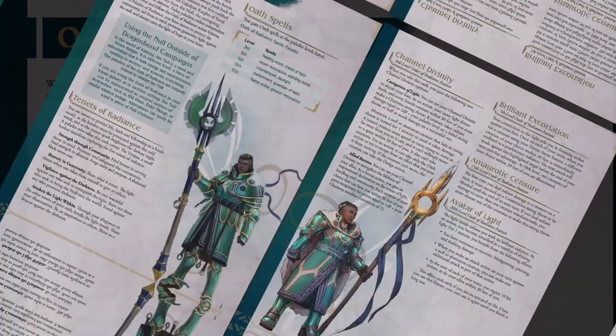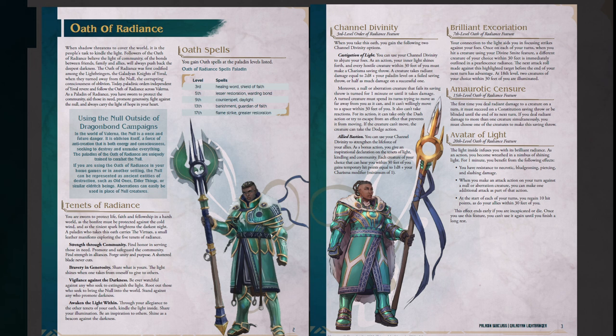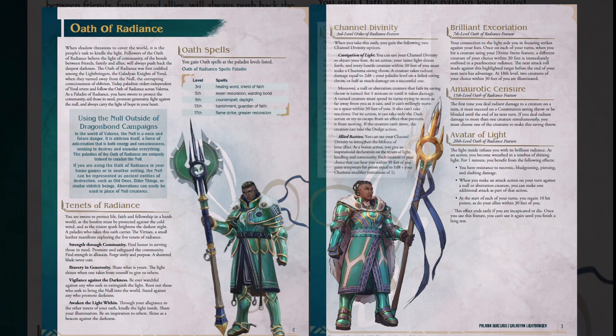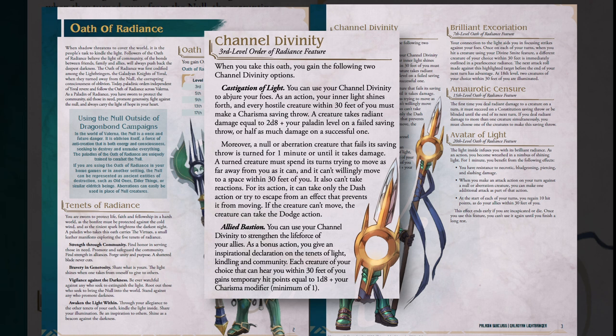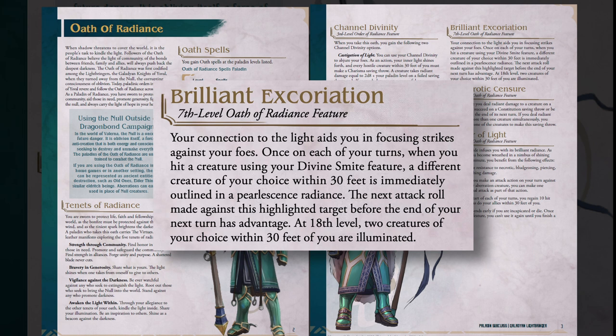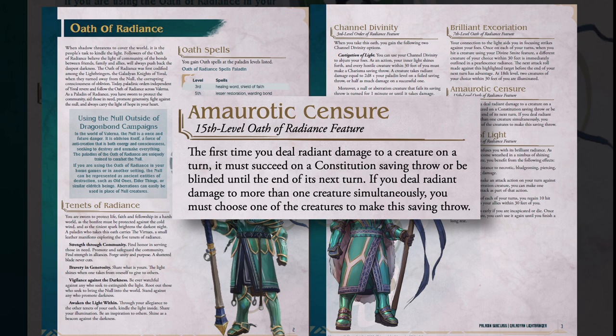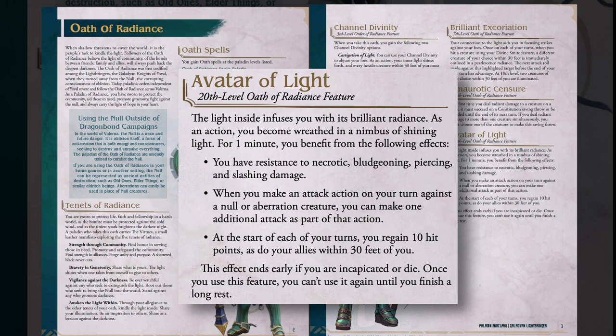The Galadian Knight is a Paladin subclass hailing from the setting's Oath of Radiance, an order that follows the continent's biggest, most violent religion. At 3rd level, Channel Divinity forces every enemy within 30 feet to make a Charisma save or take Radiant damage — actually they take damage either way. On a fail, any Null or Aberration creature is also turned. You can also use Channel Divinity to give 1d8 temporary hit points to any creature within 30 feet. At level 7, Brilliant Excoriation debuffs a target so whoever else attacks them gets advantage. Amorotic Censure at level 15 adds potential blindness to any target you deal Radiant damage to. At level 20, Avatar of Light creates a cloud of light giving you a host of combat buffs.